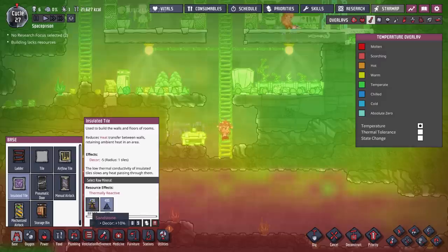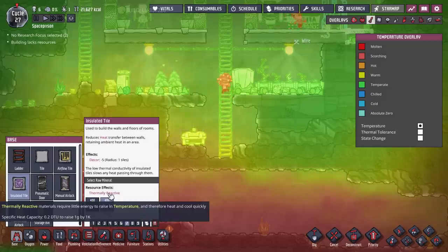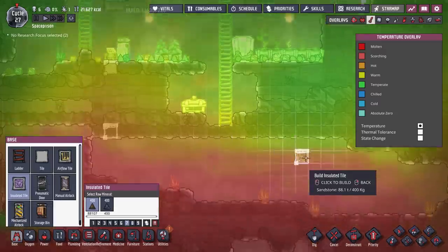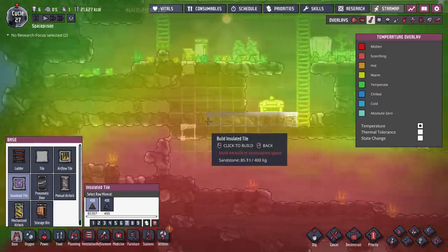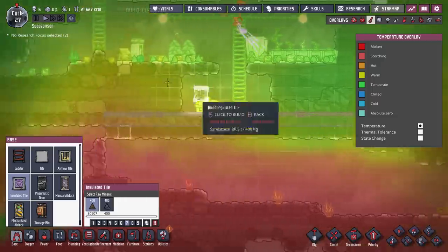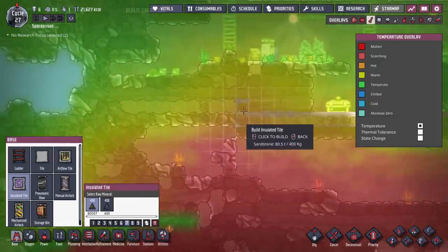Thermally reactive — what does that mean? Requires little energy to rise in temperature, therefore heats and cools quickly. No, we don't want that. So I think we're going to have to just do it out of sandstone, because that is all that we have. And we're going to build that along here and just try and stop this place from heating up.